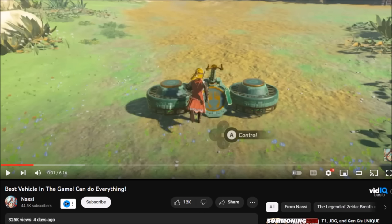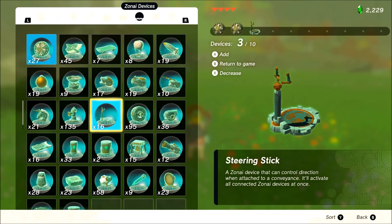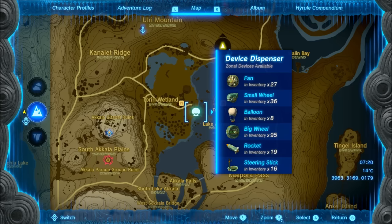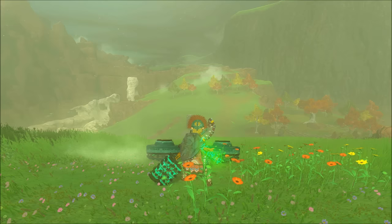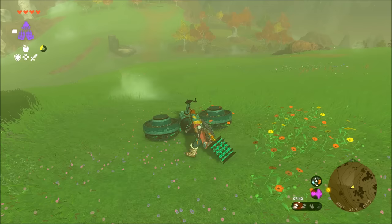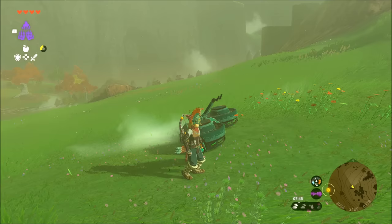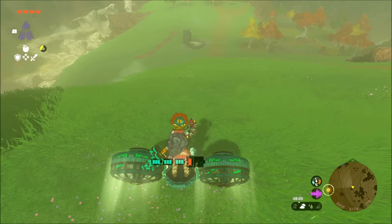If I'm making a best vehicle video, I need to check other best vehicles. Nassi made this — best vehicle in the game, it can do everything, and it's also simple. Simplicity gets points, because if anyone can put it together at any time with few resources — you can find steering sticks out in the wild, and fan capsules are everywhere. You can get this super easy; you don't even need to go to the Sky Islands. Just make it to the Hudson construction site and you get everything there. I already put it together because this is a very finely tuned machine.